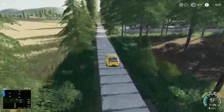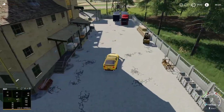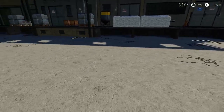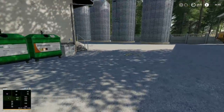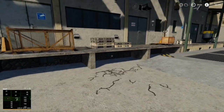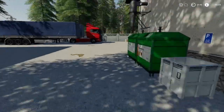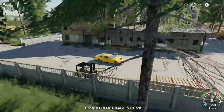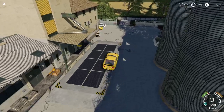Going across the other side, this is the other spinnery sell point with the drop-off just there. Then we have another lime station. And then we have the second place for main selling of your commodities - it's the same name again. There are two different sell points built into the same building - one out the front, one out the back. Pretty cool.